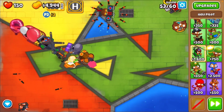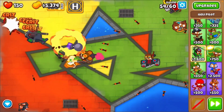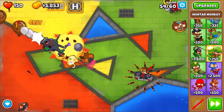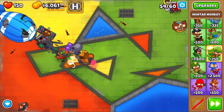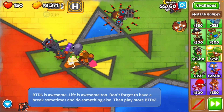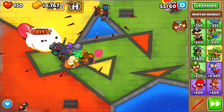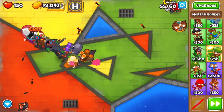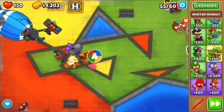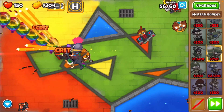That signal flare is helping out a lot with those camos because Quincy is the only one that can detect camo other than the mortar monkey. We're a little under halfway there to get the tech terror. Actually, since we probably won't have time, I'm going to give all my money to Blue Nace for him to get Comanche Defender on his heli pilot.